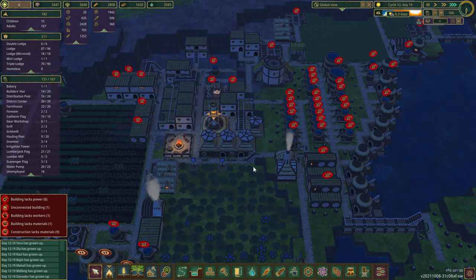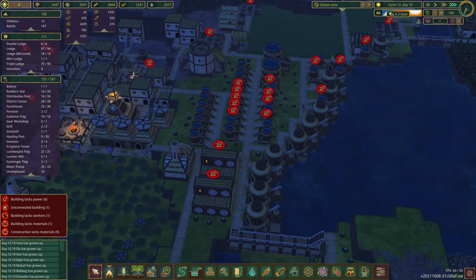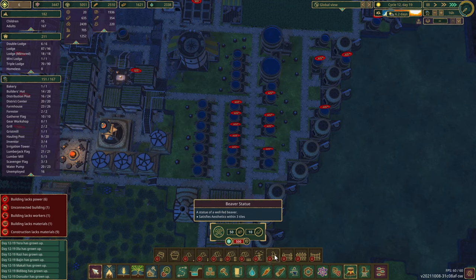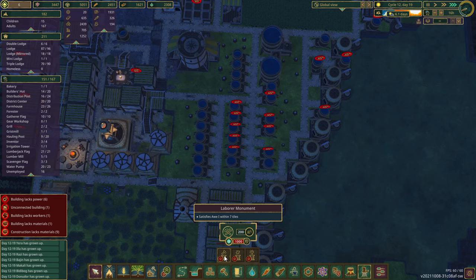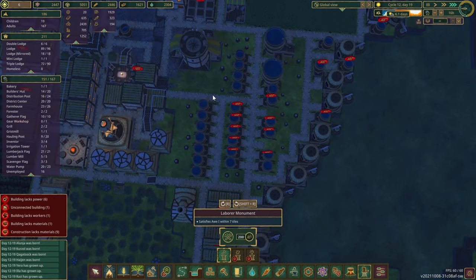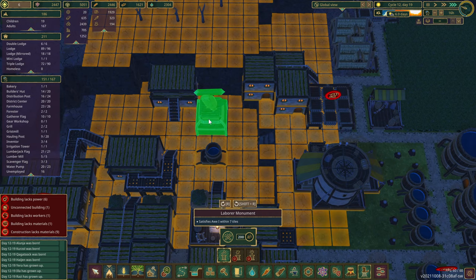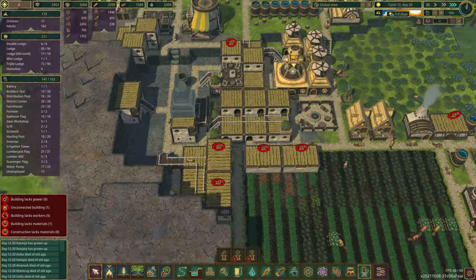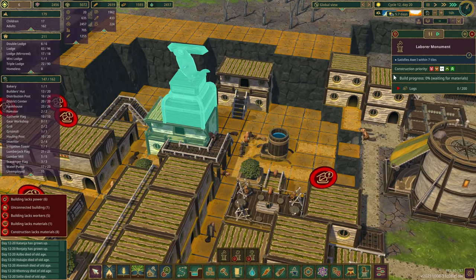While we're in this drought let's get some upgrades to speed things up. Only the beavers that are upgraded are faster, but let's see — monuments: decorations I don't think add awe, but monuments do. The cheapest monument is the laborer monument, satisfies all within seven tiles for a thousand. Let's go ahead and unlock it. Where can we put the old beaver monument? We want to put it next to where people live and it requires just 200 logs which we have. We're going to put the beaver right here. Can you get up to do that? It says you can.